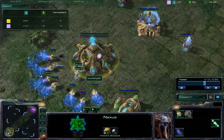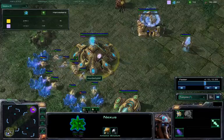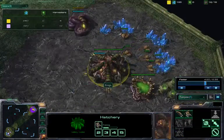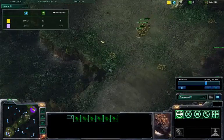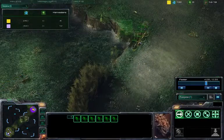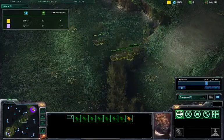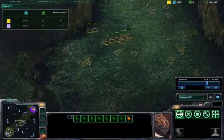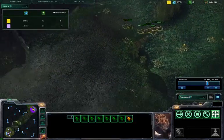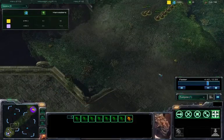I'm sitting at 6 Harvesters still. So it looks like instead of spending your Larvas on Harvesters, you're going for even more Zerglings here, getting up to 8. Gonna go in for the constant pressure, huh?